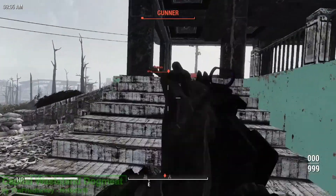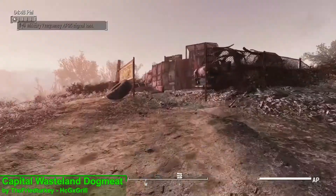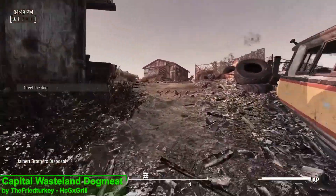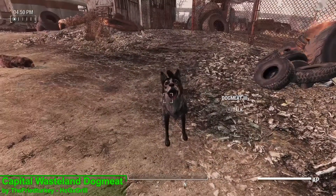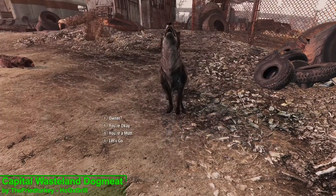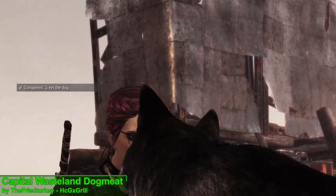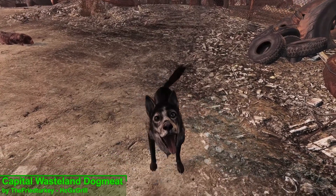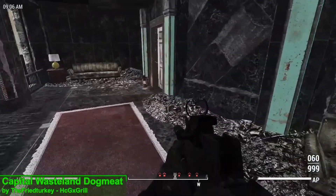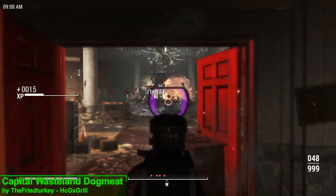But to kick things off we have Capital Wasteland Dogmeat, and you can find this brand new companion at the Jailbert Brothers Disposal Grounds — a site that will be so familiar to anybody that's ever taken Dogmeat as a companion. Now, the main reason why I take Dogmeat is because he acts as a mule, doesn't judge you for your actions, and most importantly you can still have access to the Lone Wanderer perk.